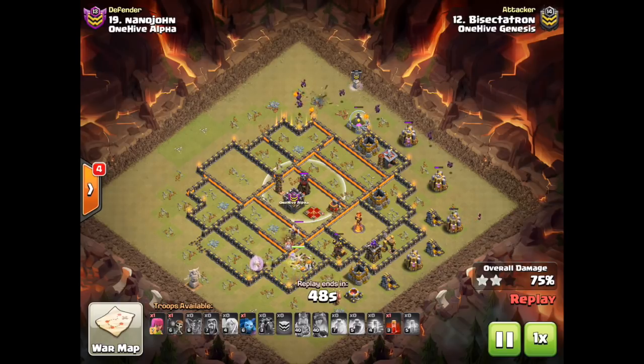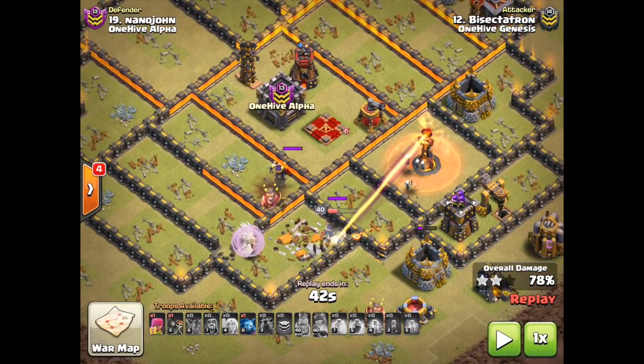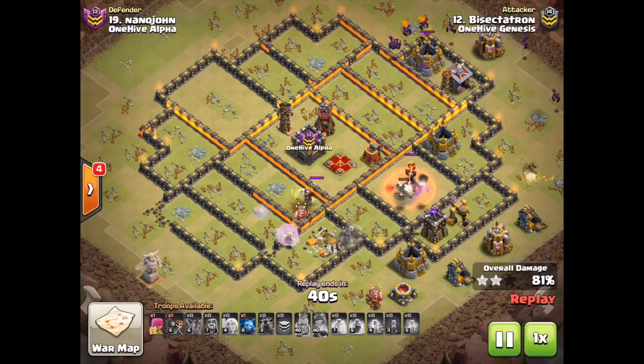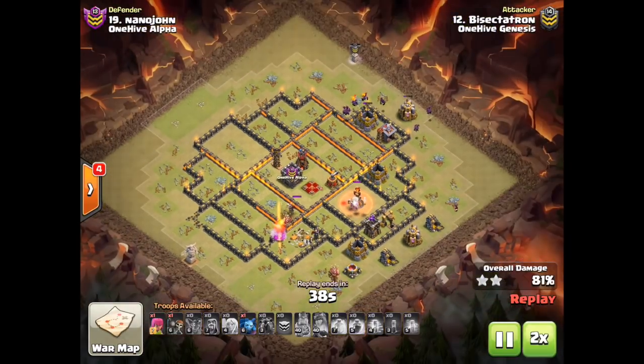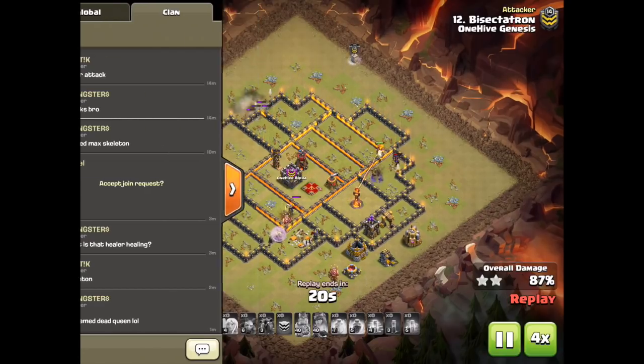I should have stayed more with that plan and sent the loons in one big group, because the lava hound locations and air defense placement aren't great, so I'm not getting a whole lot of tanking. Right here, I held the skeleton spell because I was thinking the queen was going to shoot this wall. If she had, I would have waited, and as soon as she got through, dropped the skelly spell to distract that single Inferno — the queen might have been able to finish off the base. It's just that Inferno tower being up that ruins it. Not a whole lot going on in the last 40 seconds.